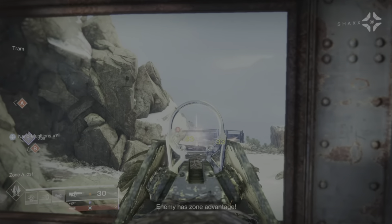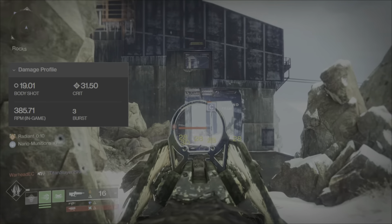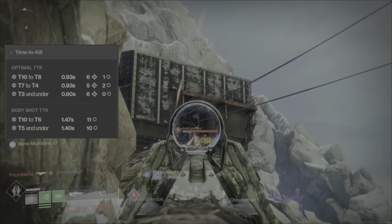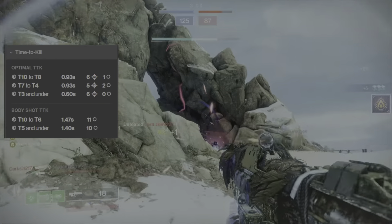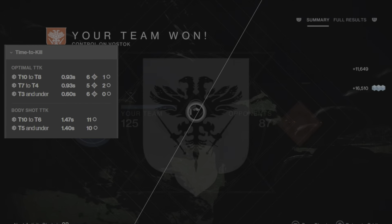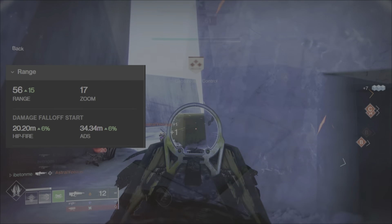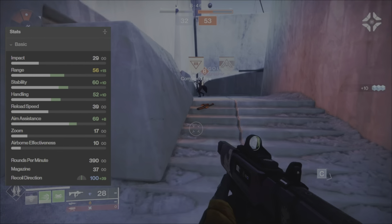When choosing god roll traits for this weapon, make sure you're going for great stability, great recoil direction, or both. For PvP, the weapon does 31.50 per bullet to the crit (head) and 19.01 to the body. The optimal TTK is 0.60 seconds against Tier 3 resilience or below, and 1.40 seconds for body shots. My roll has 56 weapon range — damage falloff starts at 34.34 meters when aiming down sights and 20.20 meters when hip firing.